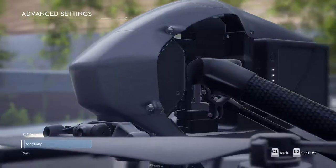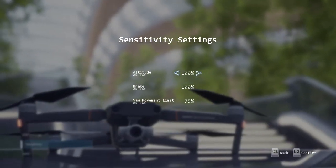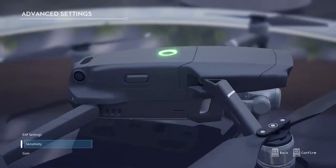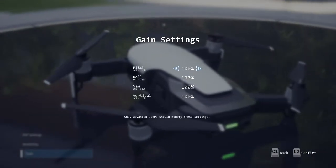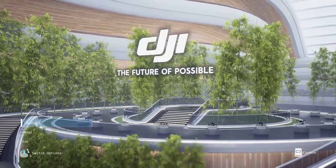So that is the entertainment mode: you have the tunnel run and the time trials, which are both basically video games to play around with. I did want to touch on the expo, gain, and sensitivity settings — these are all now adjustable in the advanced settings as of the last software update, which I think is a great addition. As somebody who adjusts these on every aircraft I fly, I think this is going to add a step further of realism to the simulator.